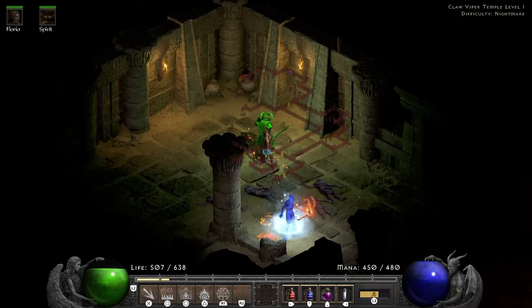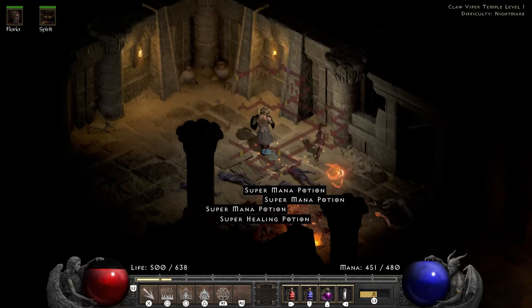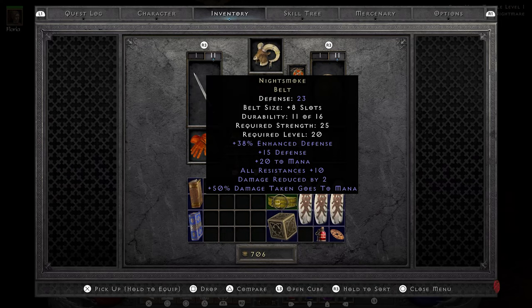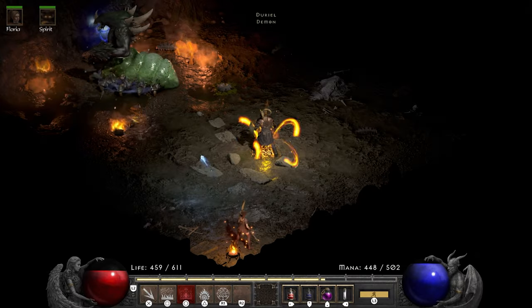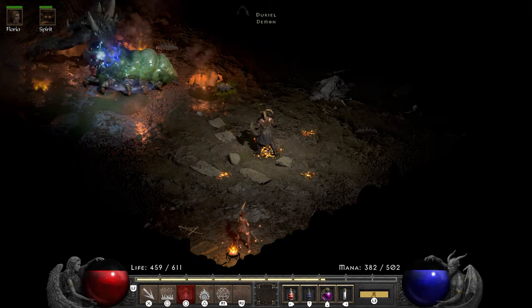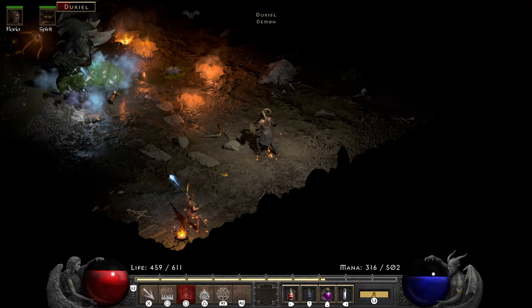In the Claw Viper Temple one of the zombies drops a unique belt — Nightsmoke looks pretty unassuming, but it has 10 resist all, which casually makes it a 40 resist belt, so I'm going to take it over the Hsaru's belt. The Duriel fight is the easiest thing ever — he targets the Oak Sage every single time, so I recast it every single time. Sounds simple enough, right?